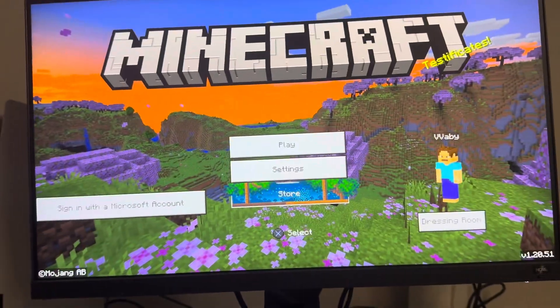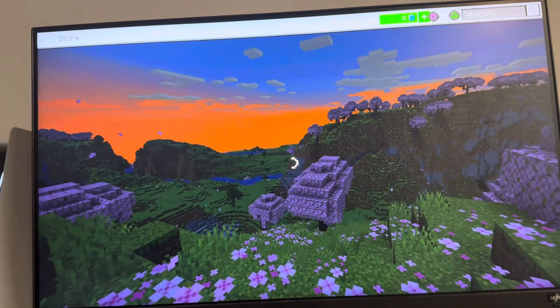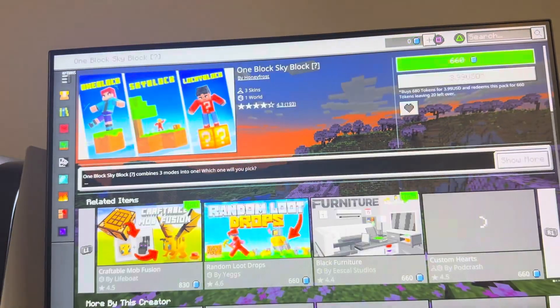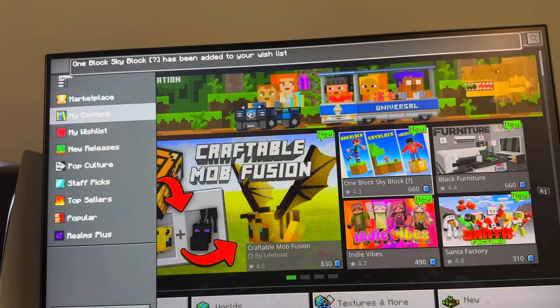What's up guys, it's your boy wavy. In today's video I'm going to be showing you guys how to add items to your wish list on Minecraft Bedrock Edition and how to view your wish list. So in the store, if you see something you like, just click X on it, and you can heart it right here to add it to your wish list, or even press Options.